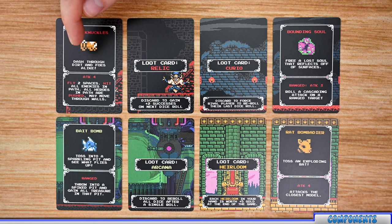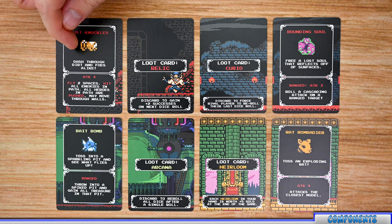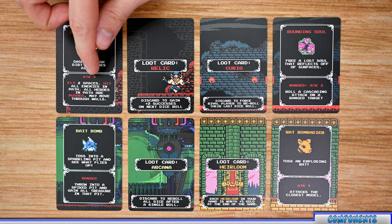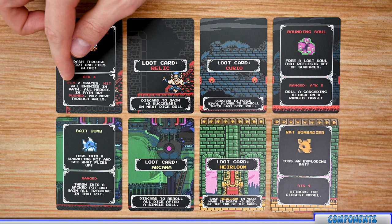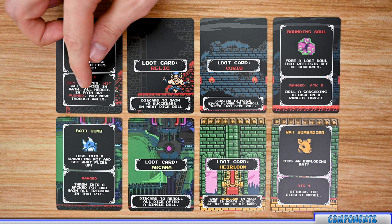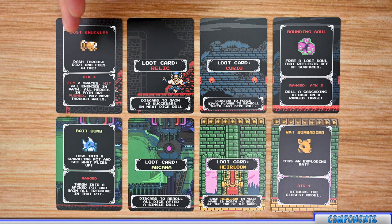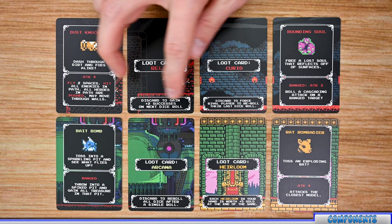On the front side of each card is an item or a different ability. Each item lists its name at the top along with an image and flavor text. Below that is how the item works — most items list if they are an attack, what type, and the number of dice to roll, plus any other abilities. For example, the Dust Knuckles lets you fly two spaces and hit all enemies in that path; heroes in that path are also pushed and you may move through walls. Each time you use a card you can only use it for either its front or back side.